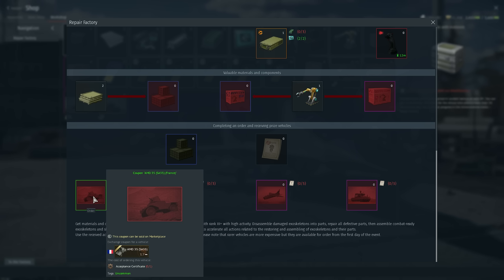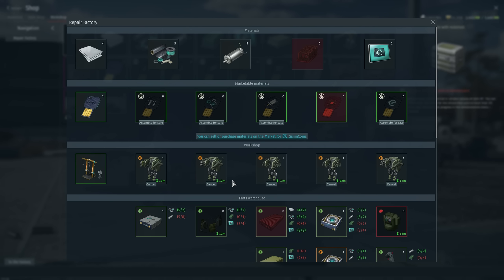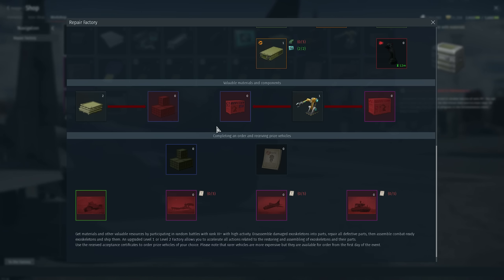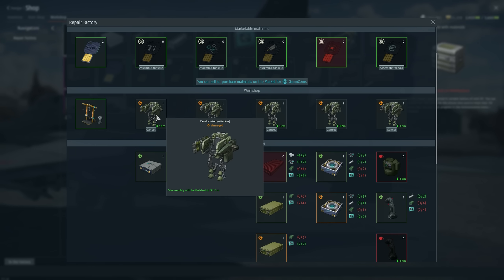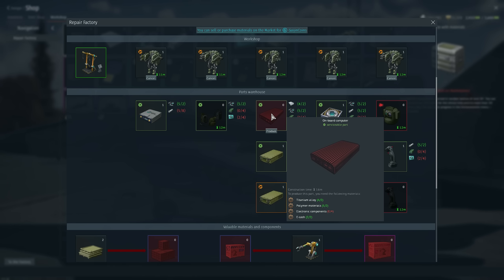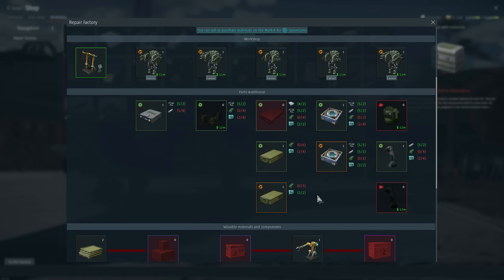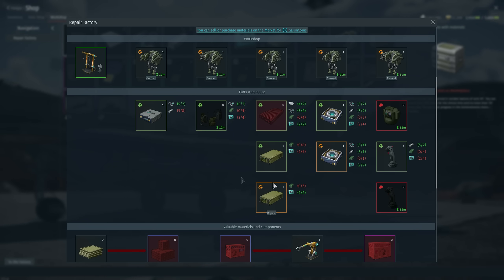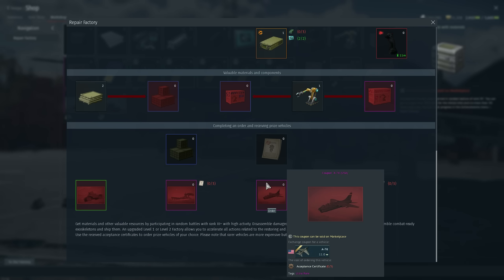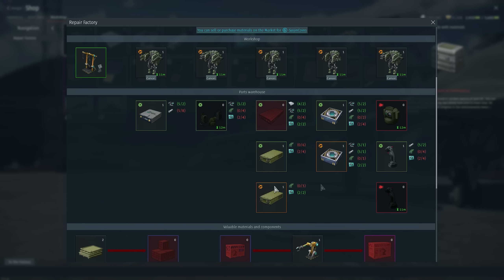Once you get three Acceptance Certificates you can exchange them for one of the main vehicles. If you just want the lower vehicle, only one certificate is needed. So to recap: play the game, get the parts, open the crates and boxes, disassemble the damaged exoskeletons, see which parts need repair or are broken, disassemble the broken parts and rebuild them, repair the damaged ones, and just continue doing this over and over. It's like a mini-game — fairly easy but it takes a lot of time.